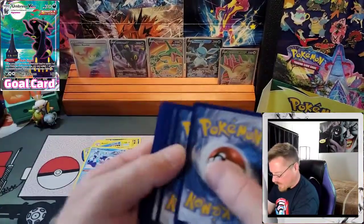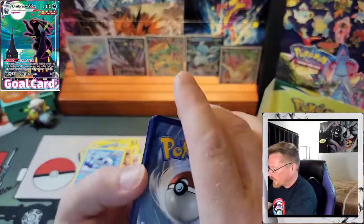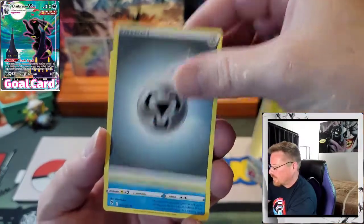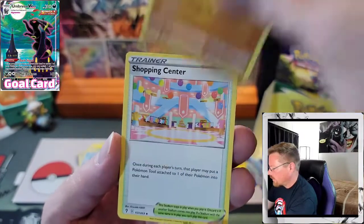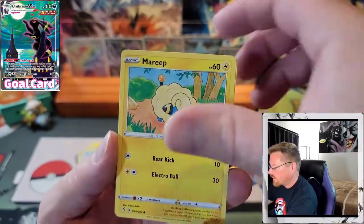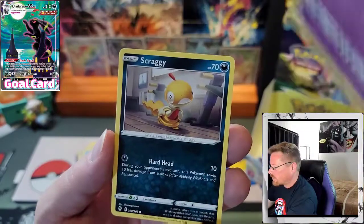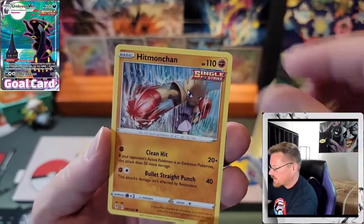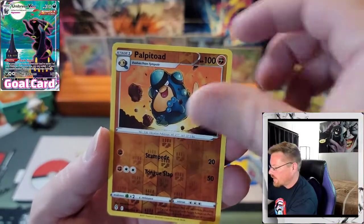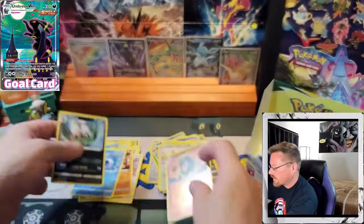So far this half is fire — let's hope it keeps going. Tentacruel, Palpitoad, Shopping Center, Mareep, Drowzee, Scraggy, Feebas, Hitmonchan, Reverse Palpitoad, and a Shiftry.